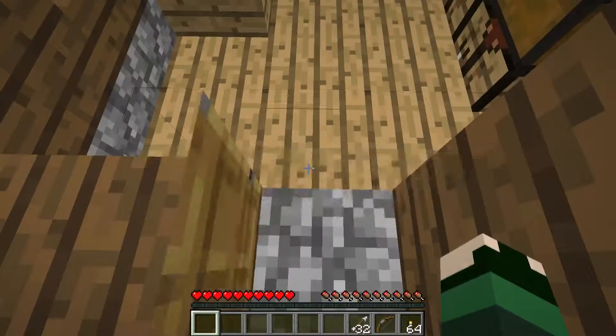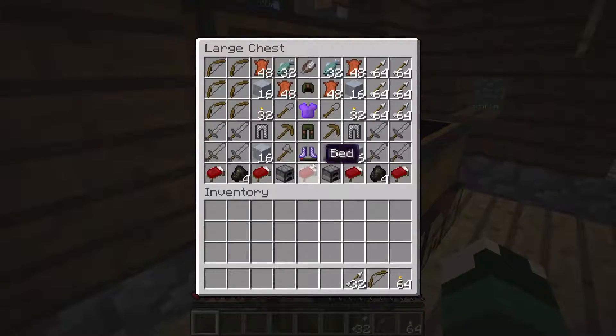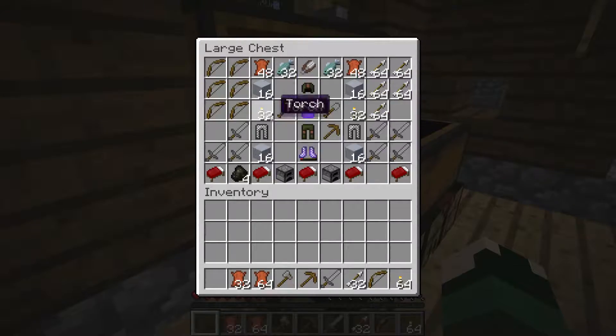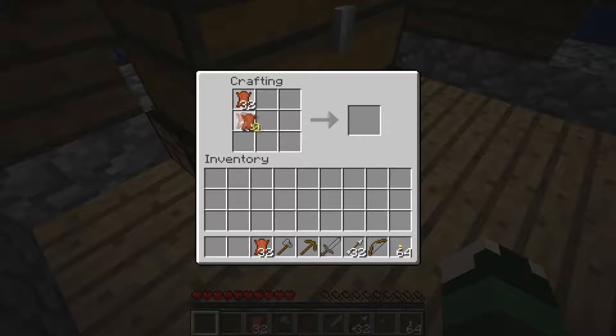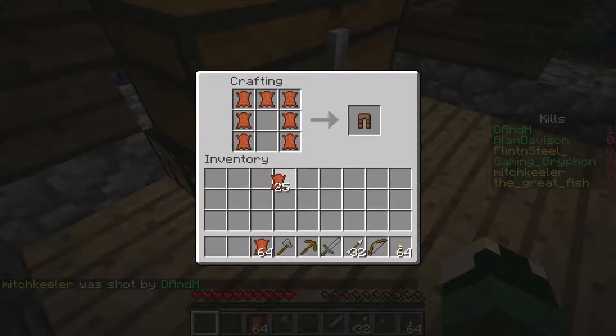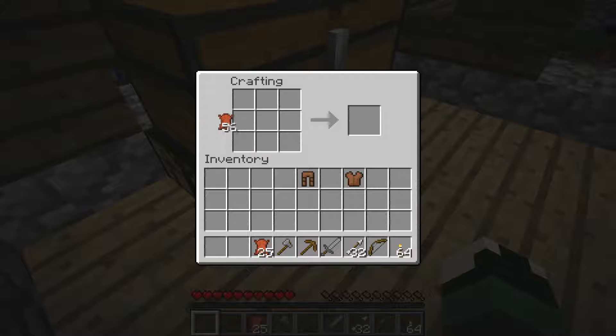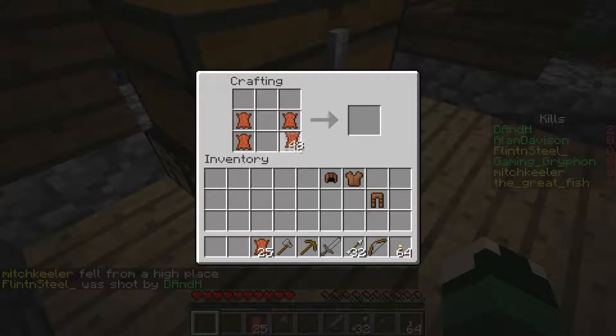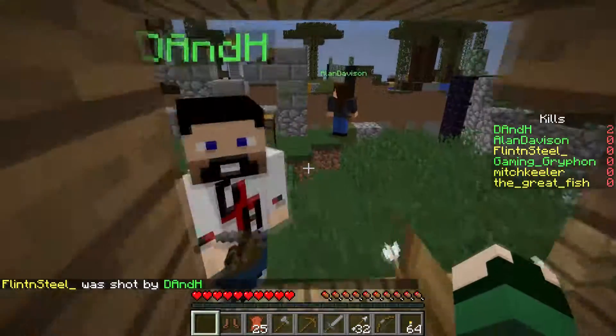I just grabbed some stuff out of that chest. Who wants a sword and who wants a bow? I already have a bow. I'll take a bow. There's tons of loot in here. I'm going to take another stack of arrows and some charcoal. And an axe, because 1.9. I will take the leather and make us some armor. The team captain should take the good armor. I just got Mitch. I just got Flint. You guys are murder bots.